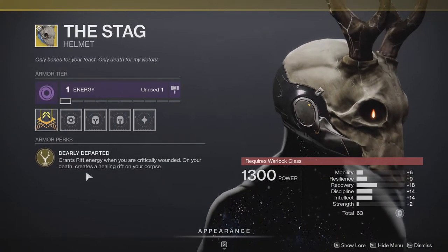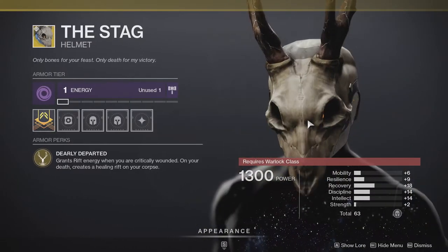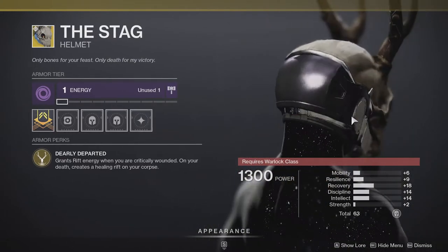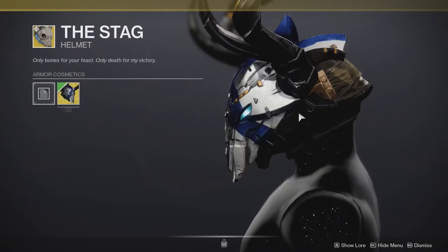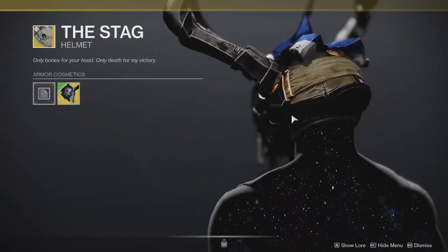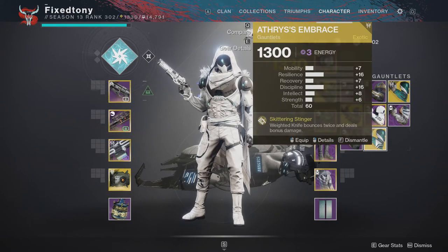The actual ability: it grants rift energy when you're critically wounded, and on your death it creates a healing rift on your corpse. I think it's okay in PvP — it's definitely for people who want to help out their teammates. If you don't have it, might as well pick it up. It's really cool looking, especially with the catalyst. It's one of my favorite looks for Warlocks, just unfortunate that the exotic itself isn't that strong in my opinion.